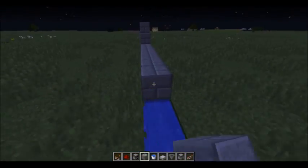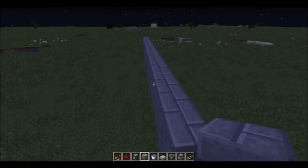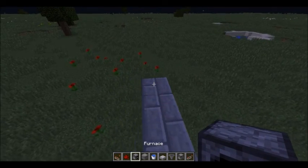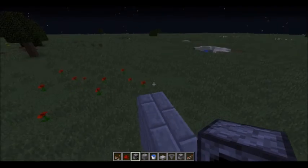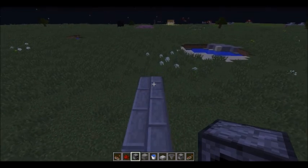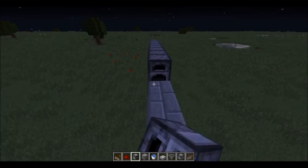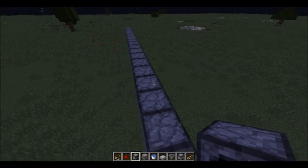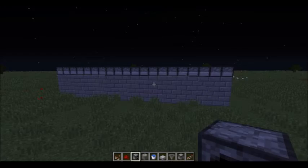On top of the wall you're going to want to place movable objects. You can use obsidian or other blocks, but you're probably going to want to use furnaces because those are the easiest movable objects to get. Just make a line of furnaces on top of your wall like this, and then your wall is completely finished.